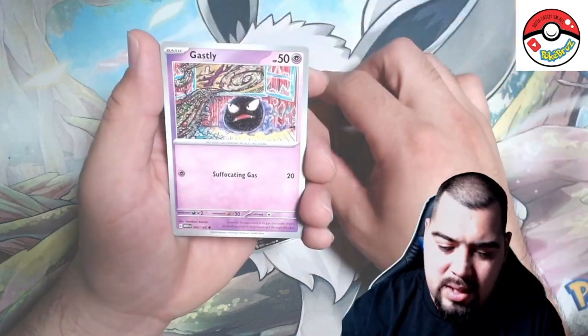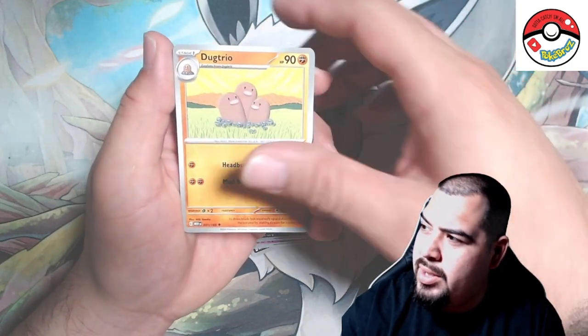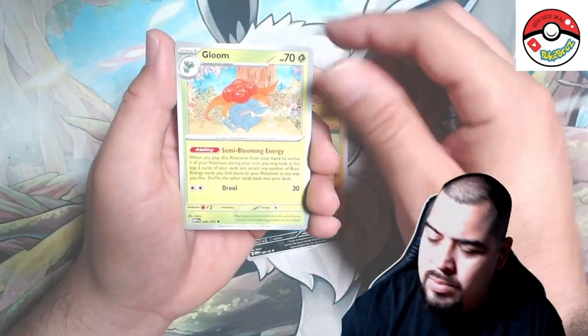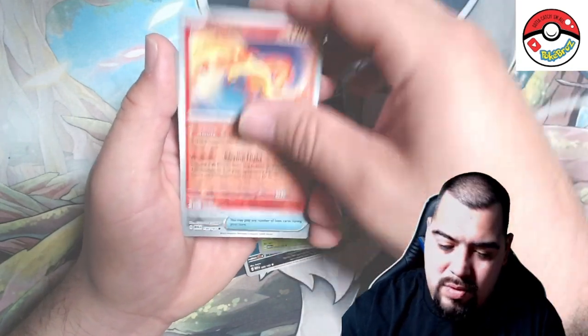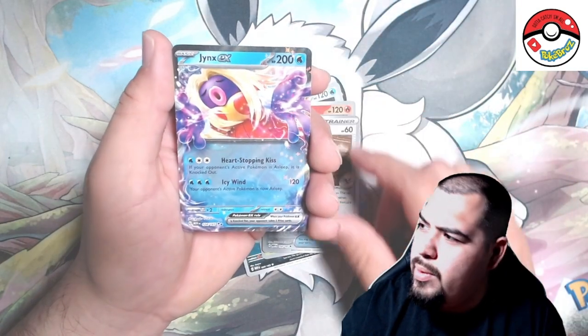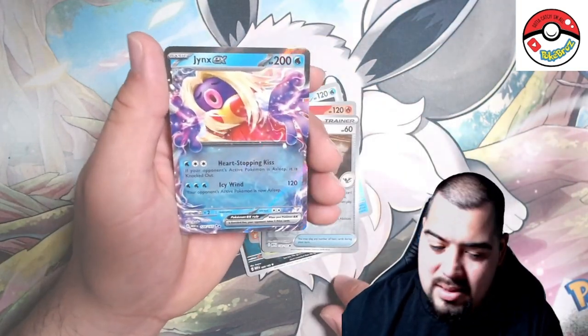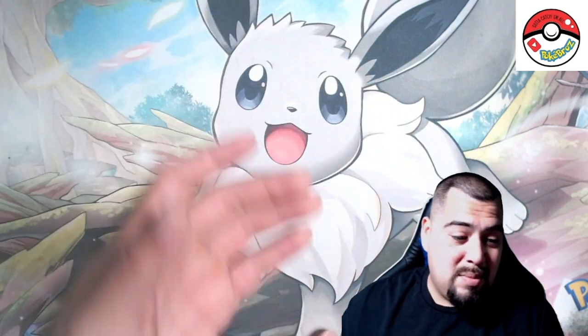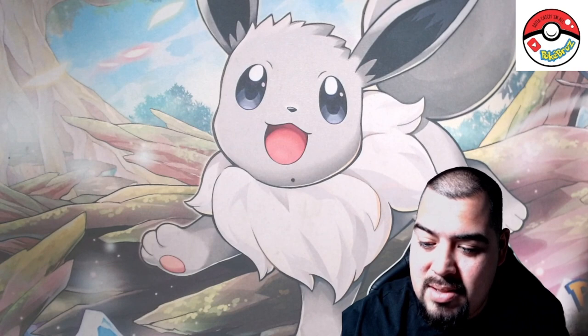Goldeen, Gastly, Nidoran, Dugtrio, Gloom, Tentacruel, Old Amber — and we got two Jynxes out of the same box! But that little booster bundle was fire, man — we got some nice hits on this one.